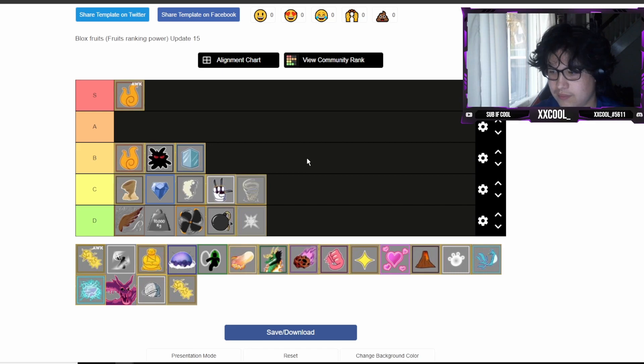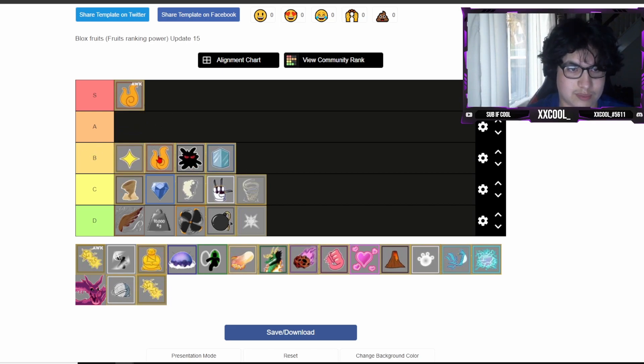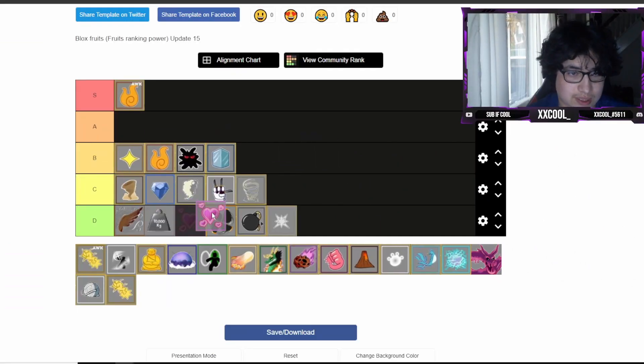Light - for grinding it's A tier. If we're talking awakened Light I'd say probably high A tier, not S tier, because for PvP it brings it down. So unawakened Light is gonna be at the top of B tier, better than Dark, Diamond, and Ice.